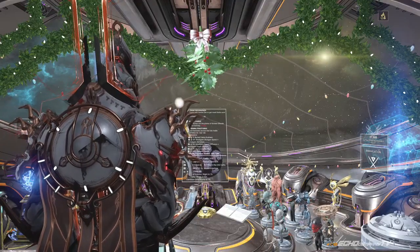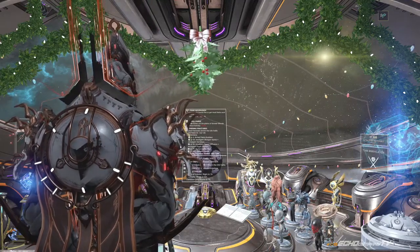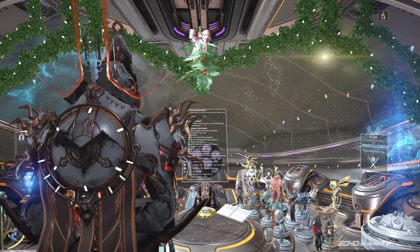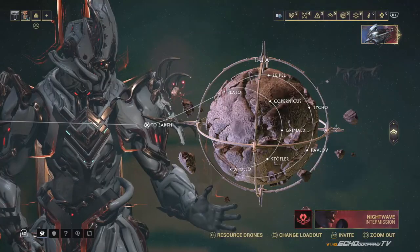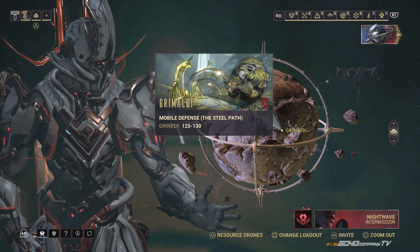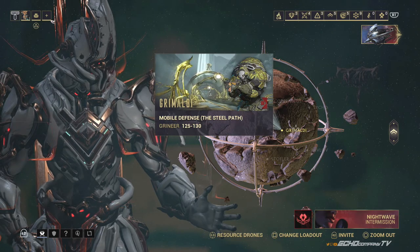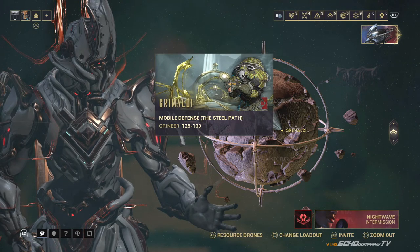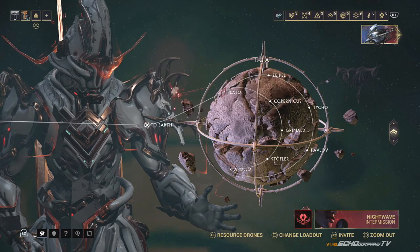We're going to cover these in alphabetical order. These are all randomly generated within Lua. The only nodes where you won't find a puzzle are the defense missions — everything else is fair game. Sometimes it'll spawn zero, sometimes one, sometimes up to three or four. My recommendation is to go to Grimaldi because the mobile defense has a high probability that the spots are going to be at a puzzle. It's more often than not that you'll get at least one puzzle, sometimes three or four.